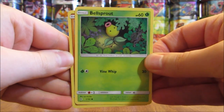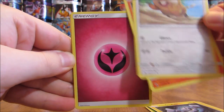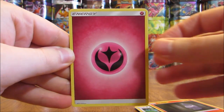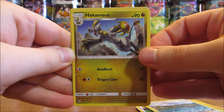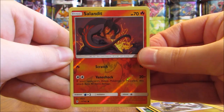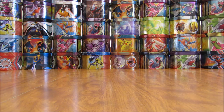Second pack here starts with a Bellsprout, Gligar, Alolan Geodude, Petrat, Litwick, Fairy-type Energy, Glyscor, Brooklet Hill, Hakamo'o. Salandit is the Reverse Hollow, and that is a common card. And the Rare here is a Trevenant — a very good-looking card with dark artwork, but it is a regular Rare non-holo.